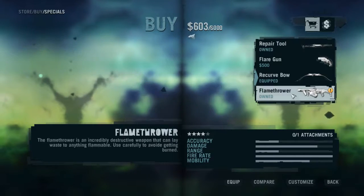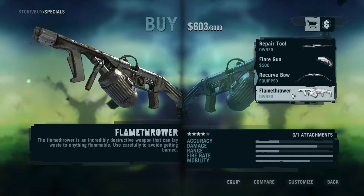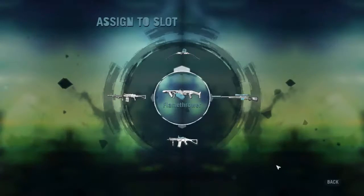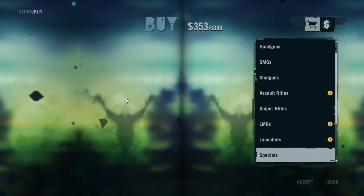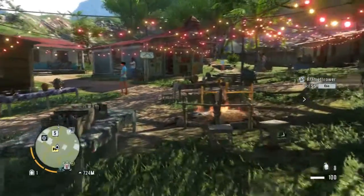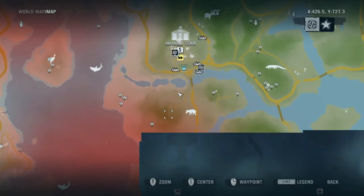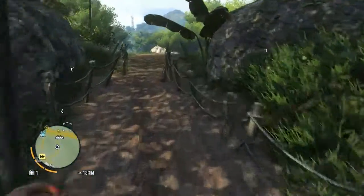We got the flamethrower! Let's try the flamethrower for a little bit of fun. We're going to replace the LMG with the flamethrower for just a little bit more fun. It doesn't exactly tell you where it is, but I guess I know it's up there because I saw it. Let's start out with the sniper rifle actually.